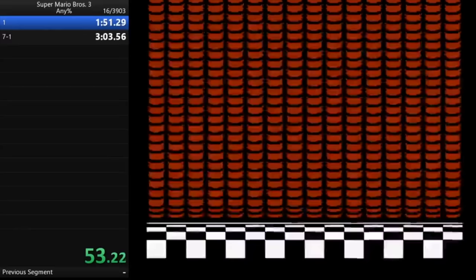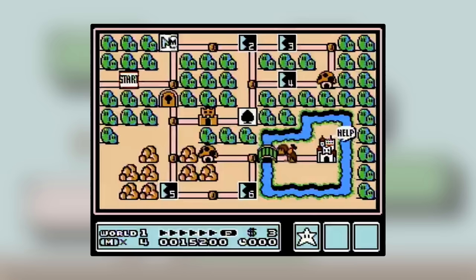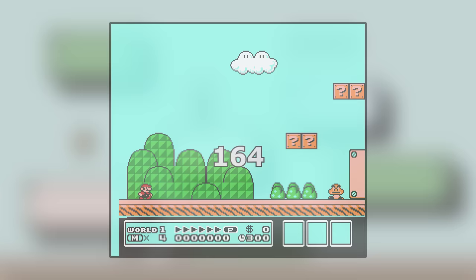The first two minutes are very similar to the Any% No Wrong Warp run by Mitch Flower Power. Zakubi gathers P-Speed early in this level and blasts through it with ease. Notice how the Hammer Brother moves only once at the end of the stage — this will be the case for all four Hammer Brother movements in the run. This optimal pattern only has a 3% chance of happening, and is required to get such a good time.